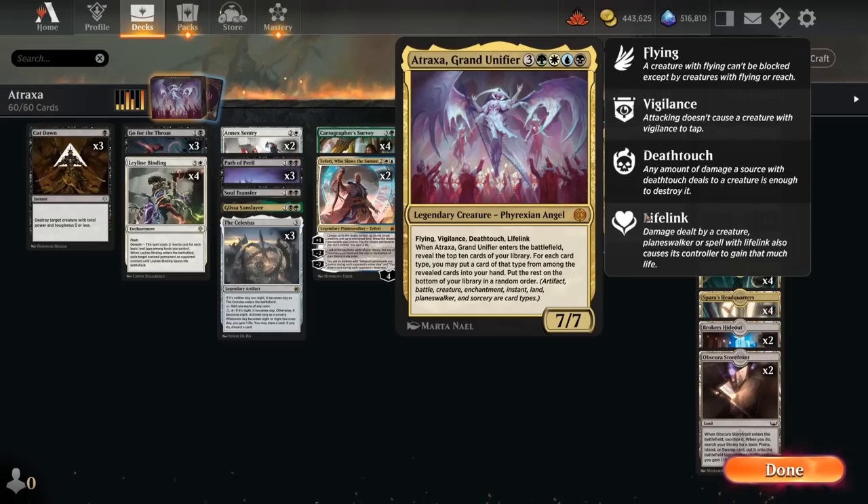Atraxa is a 7 mana, 7/7 legendary Phyrexian Angel with flying, vigilance, deathtouch, and lifelink. More importantly, when Atraxa enters the battlefield, we get to reveal the top 10 cards of our library, and then for each card type we can reveal one of those cards and put it into our hand. Card types include creatures, lands, planeswalkers, enchantments, artifacts, and instant sorceries, with a few more apparently. Our deck has a pretty even spread between all these card types, so we can often reveal 5 or 6 cards when Atraxa enters the battlefield, which is quite powerful.